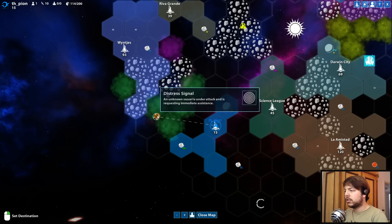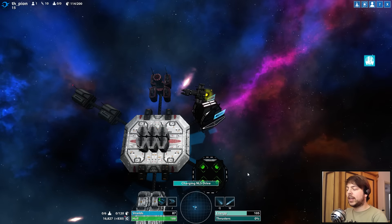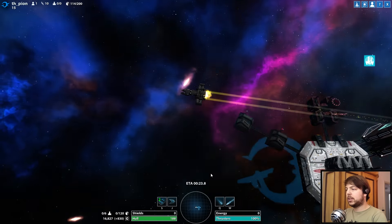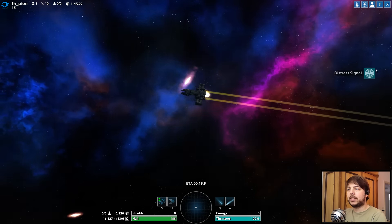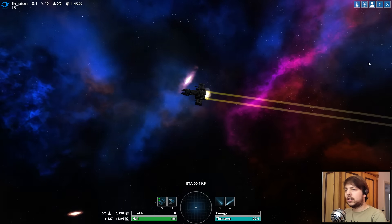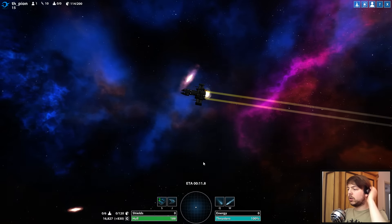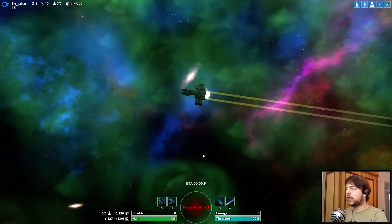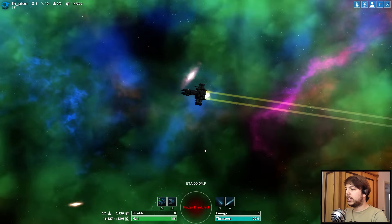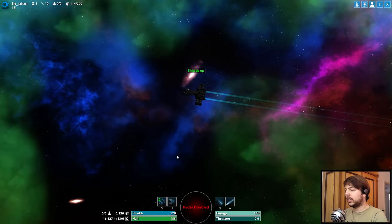Let's fly to this distress call to get into some action right in the beginning. We activate our NLS drive which lets us jump fairly quickly. This will drain our shield, but it will regenerate as soon as we get to our target location, so that should not be a big deal.